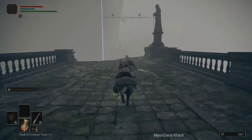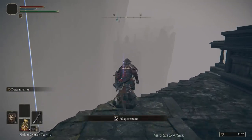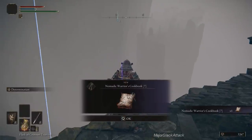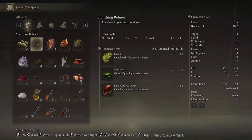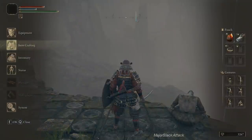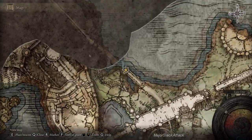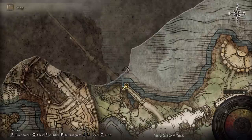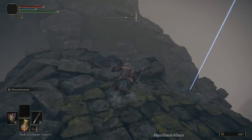Right up to the end of this bridge here, find this dead body — and on his corpse is always the Nomadic Warrior's Cookbook number seven. This means that we can now create stanching boluses. Stanching boluses require herba, cave moss, and land octopus ovary. I'm going to show you how to get all three of these items, as many as you want. But for now, since we're halfway up this journey through the secret passage, let's just complete it so that we can get to the site of grace, which is right here, so we can use that later on to get into the Liurnia of the Lakes district.